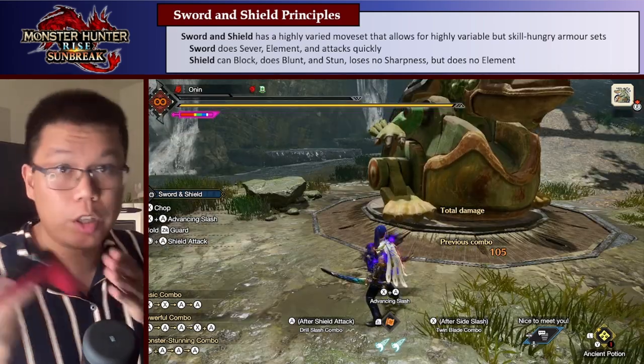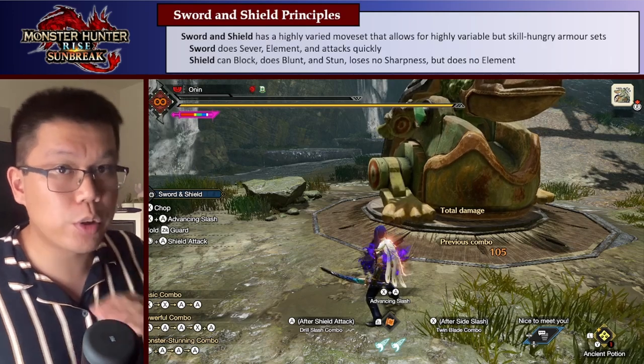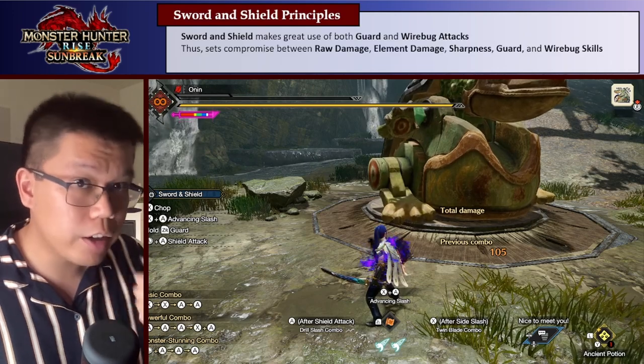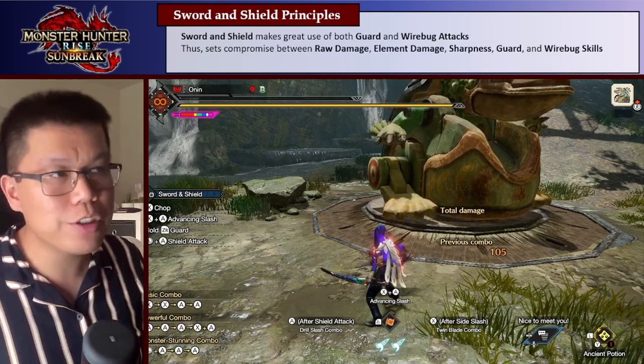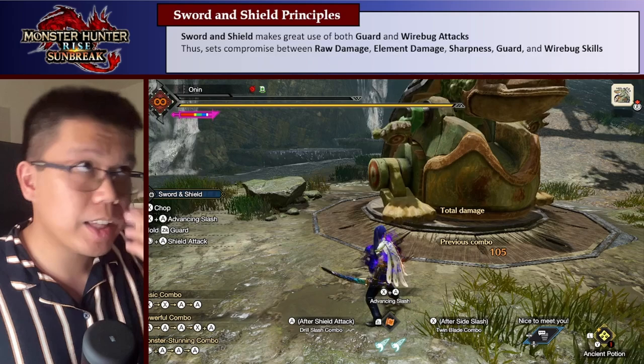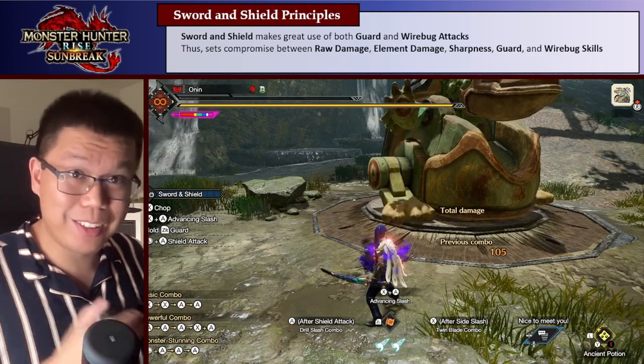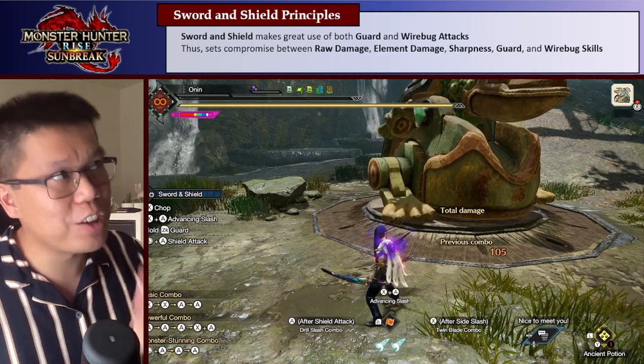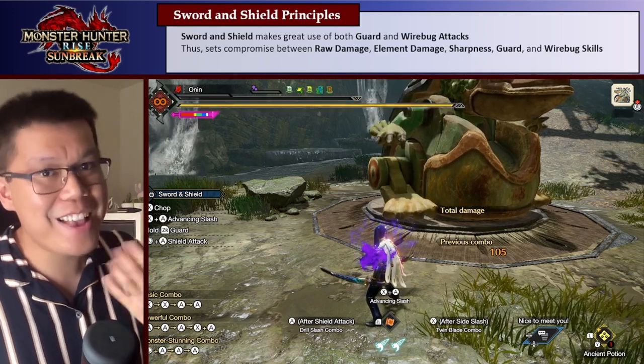Depending on whether you use more Sword attacks or more Shield attacks, the importance of element is going to change. Furthermore, Sword and Shield makes good use of guard, and thus Offensive Guard to boost your damage, and also uses a lot of wirebug attacks. So when building Sword and Shield, you're compromising between raw damage, element damage, sharpness, guard, and your wirebug skills.